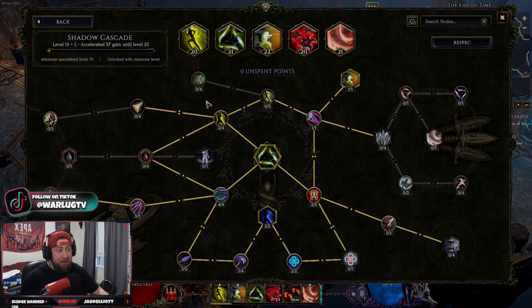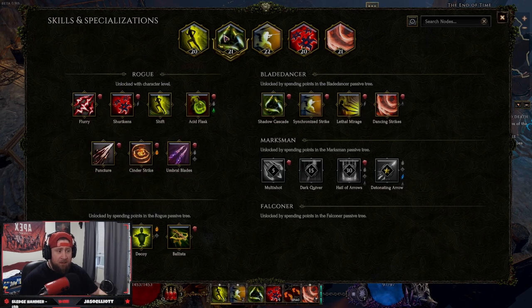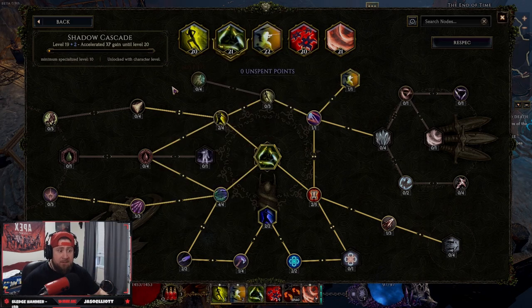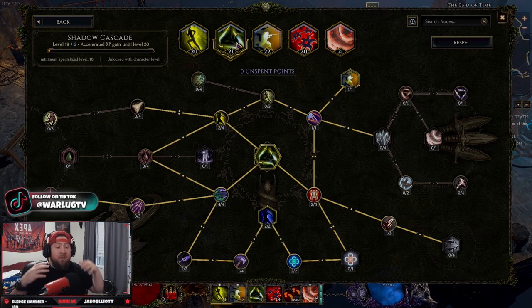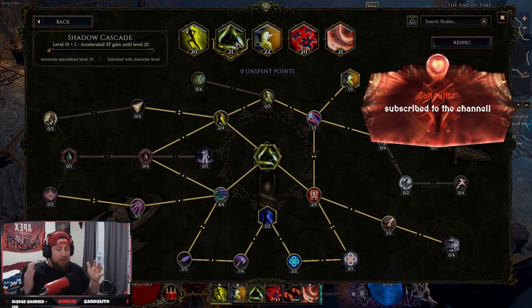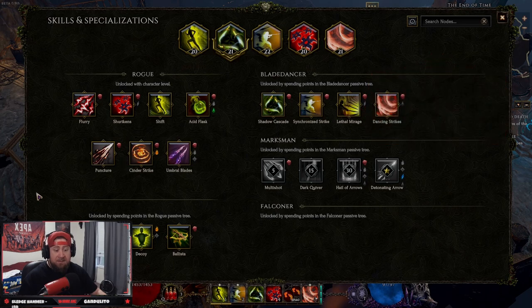If I want to de-specialize and remove a skill entirely, what you see here is 'minimum specialized level 10,' which means that if I remove this skill and de-specialize it — say I want to specialize in umbral blades instead — at my current level I would get 10 points to put into any nodes, making it a level 10 skill. Then I would have the same leveling acceleration to gain 10 more levels. So my skill would be at half the level it currently is. Those are the penalties and costs of respeccing your skills and specializations. Keep that in mind — it's very important.